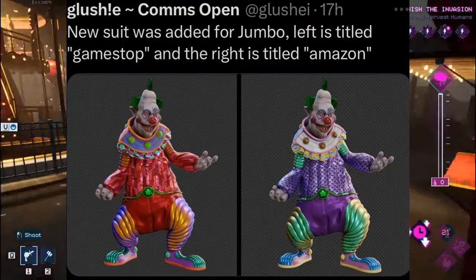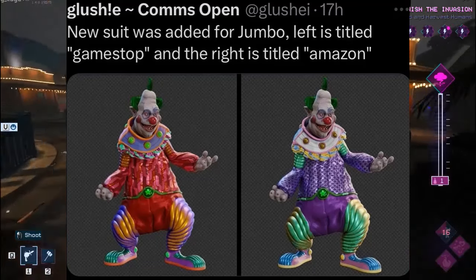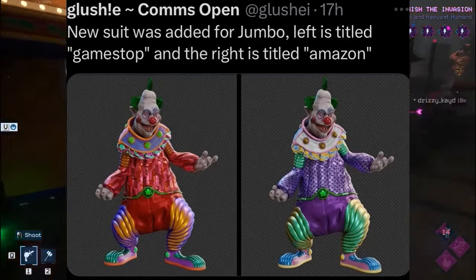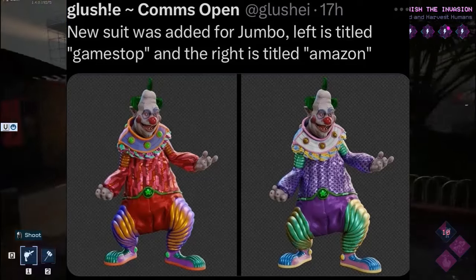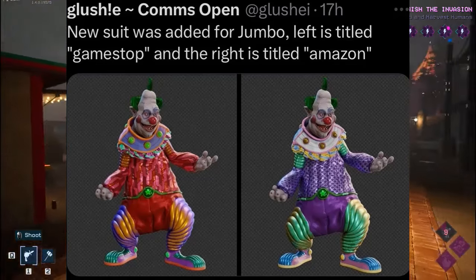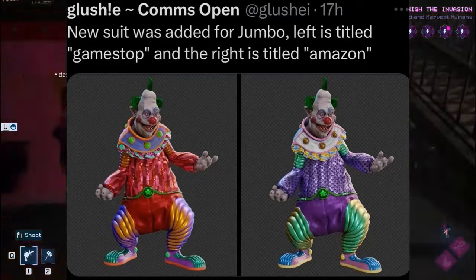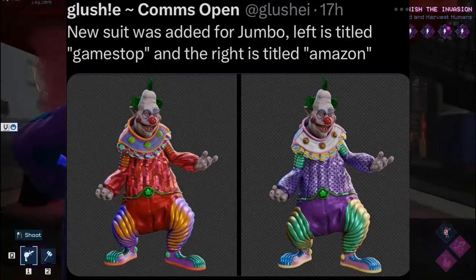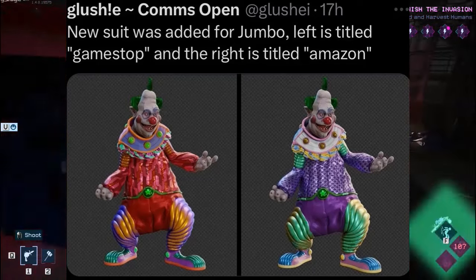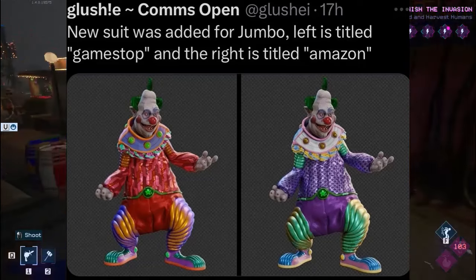In this screenshot we can see some new skins for Jumbo. Unfortunately they seem to be exclusive items. Twitter user Glush says a new suit was added for Jumbo — the left is titled GameStop and the right is titled Amazon. I think they did a really good job on these, and it's very unfortunate that we'll never really get to use them. It looks like only console players get to use them.